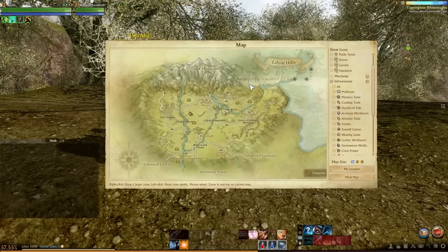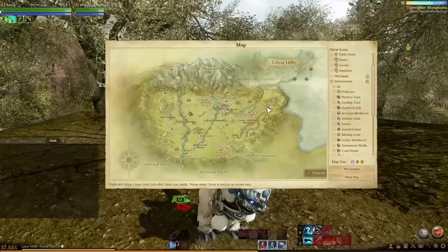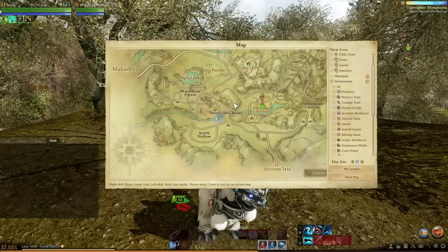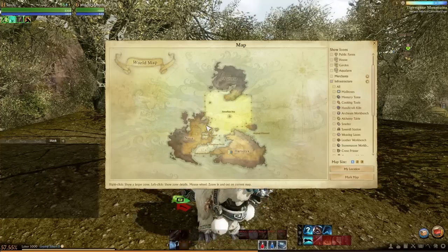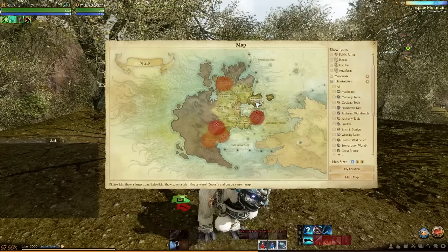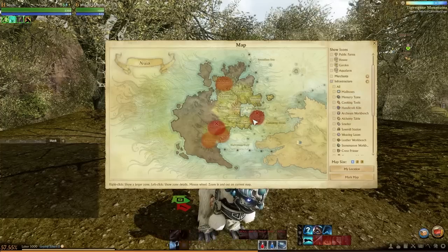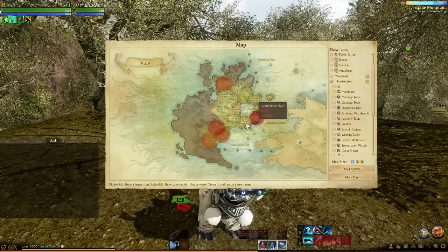To summarize: you want to pick a spot that's near the specialty workbench and near the sea. The best Nuian spots are Lilliat Hills, Solzreed Peninsula, Two Stone Plains, Cinderstone Moor, Two Crowns, and Sandy Shores.